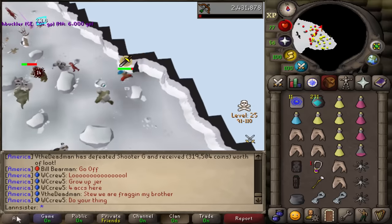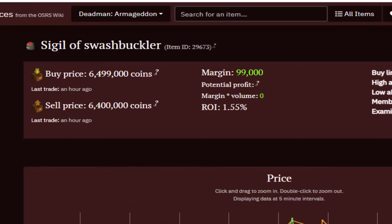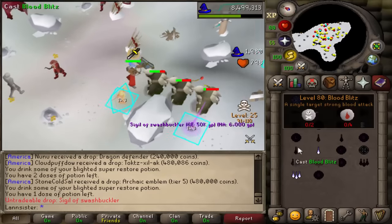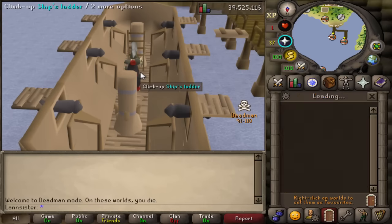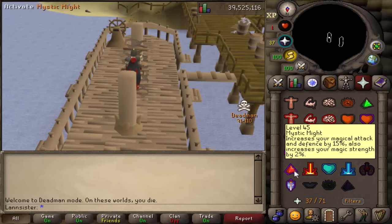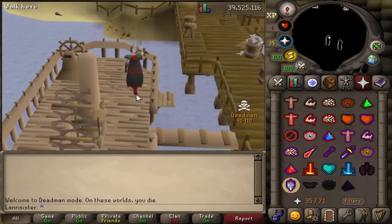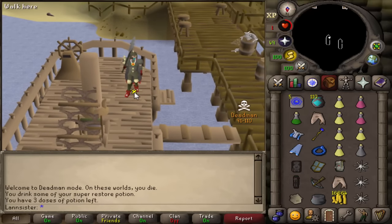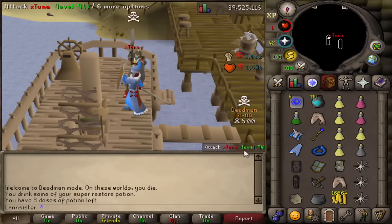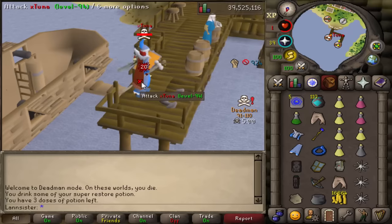However, while grinding the ecumenical keys for God Wars Dungeon, I did get lucky. What - what - what did I just get? Sigil of Swashbuckler! I got it from an impling! I just got a 6 mil emblem from an impling! And I got another one after that. After getting the two Swashbuckler sigils, I could finally afford the gear setup.